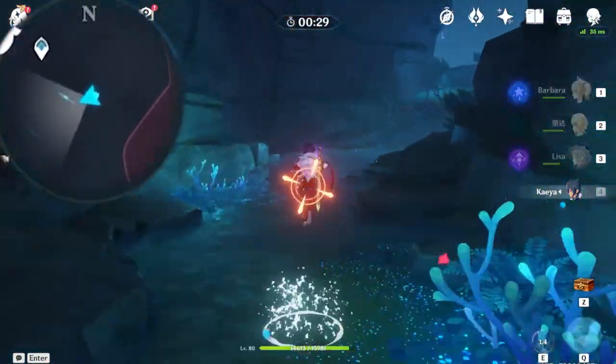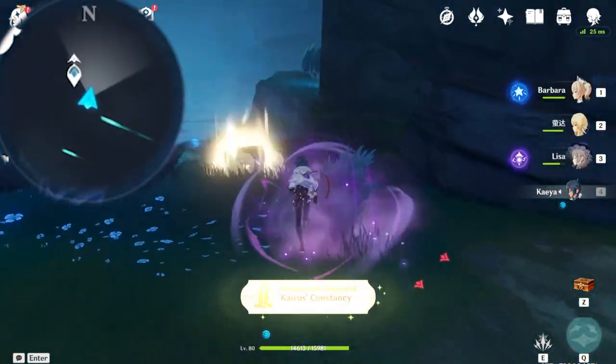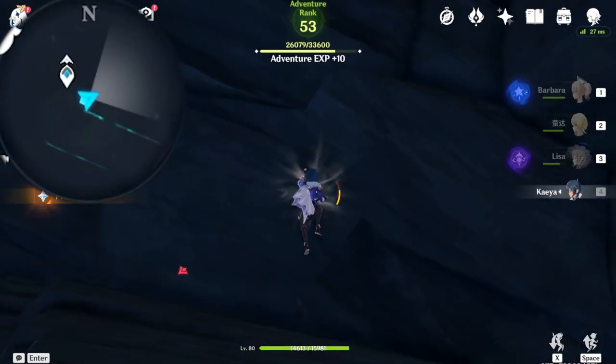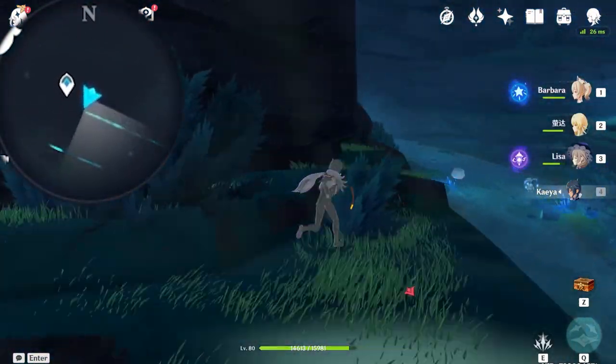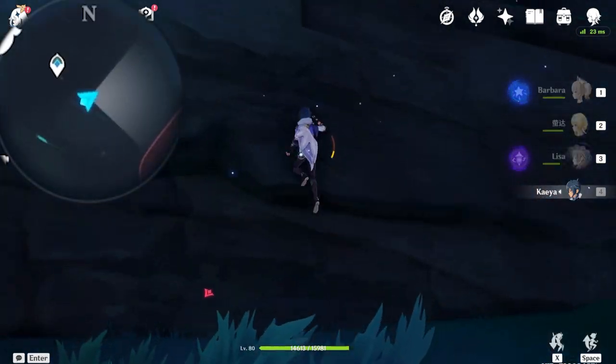You'll have plenty of time as long as you have a character that can help you with sprints. At the end point is another chest. Once you open it up, climb towards the right side upward and follow the ledge. That's the last key sigil location. Before you do anything, turn backward - follow where I'm going. There's another electro podium puzzle that you need to solve.